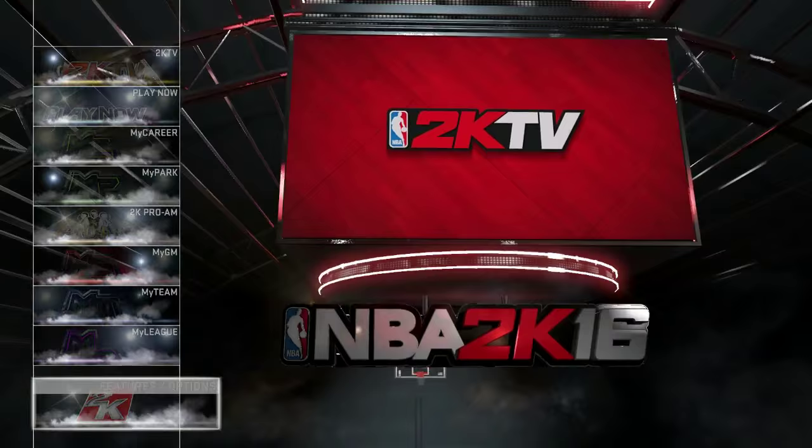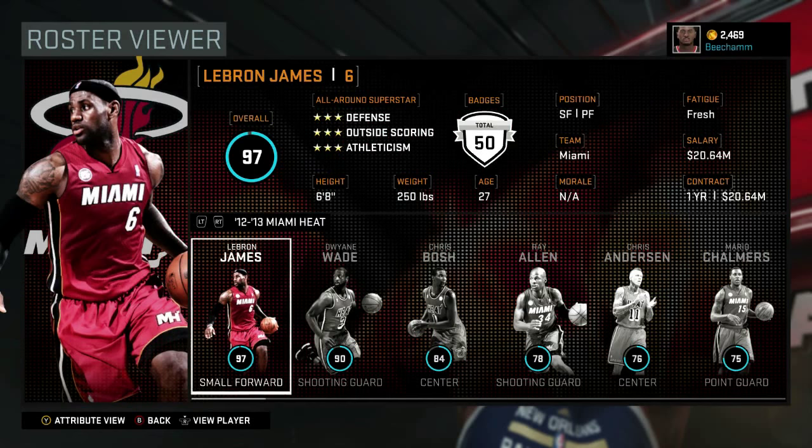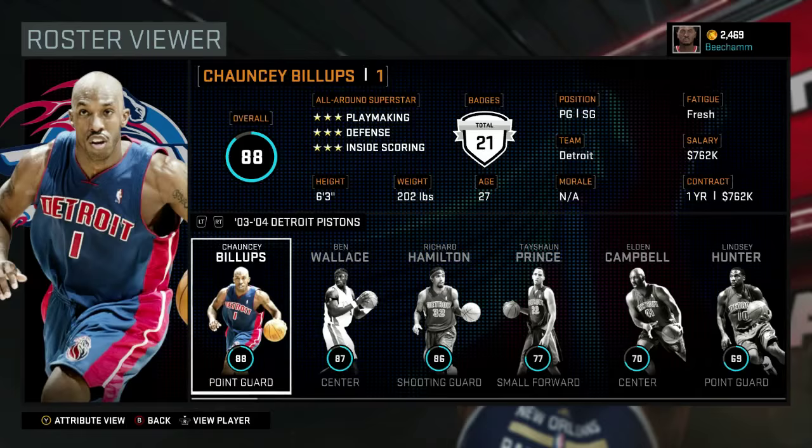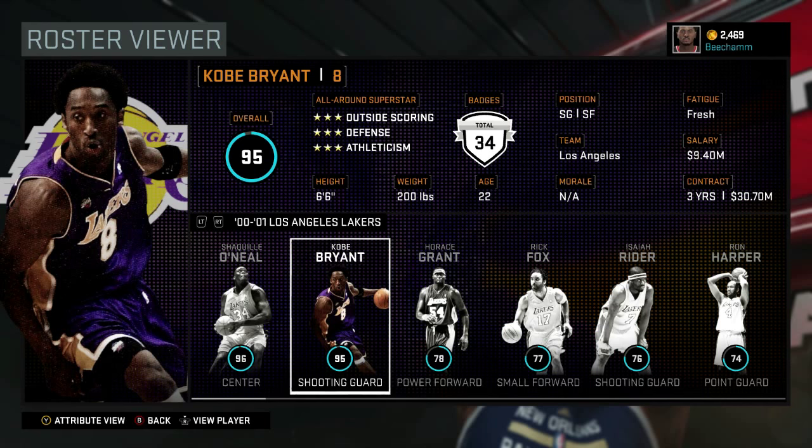If you don't know what Create a Legend mode is or was, it was a mode put into 2K right around 2K8, 2K9-ish, and it went all the way to 2K13. It's basically MyCareer, but instead of playing with a player you created, you can play with anybody in the league — LeBron, the best of the best, or the worst of the worst to bring them up. It was one of my favorite things to do in the old 2Ks, but they eventually took it out, and I found a way here in NBA 2K16 to do it.